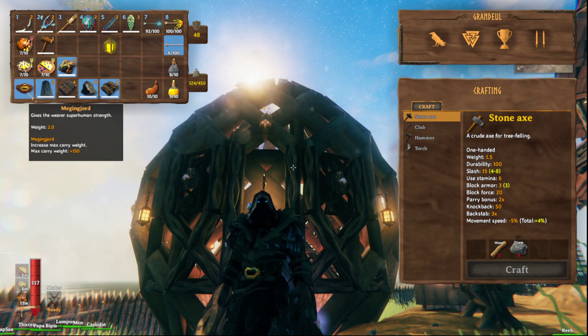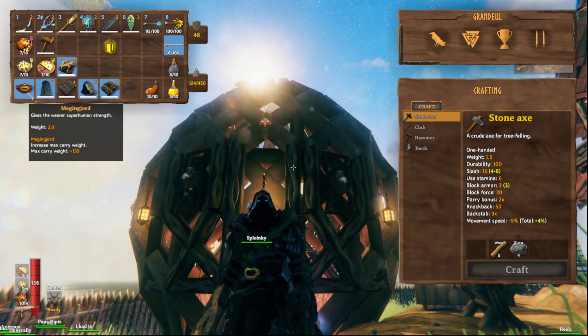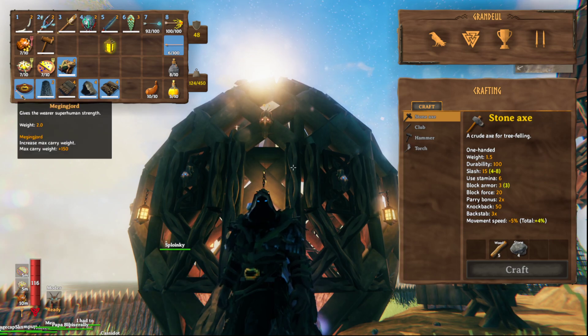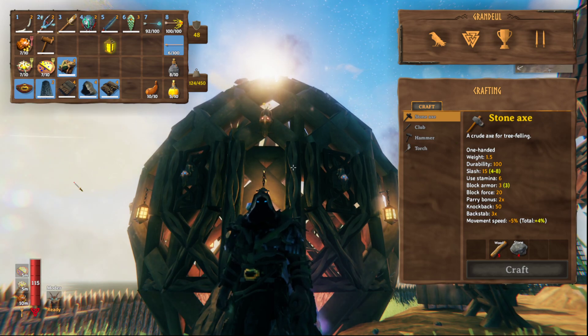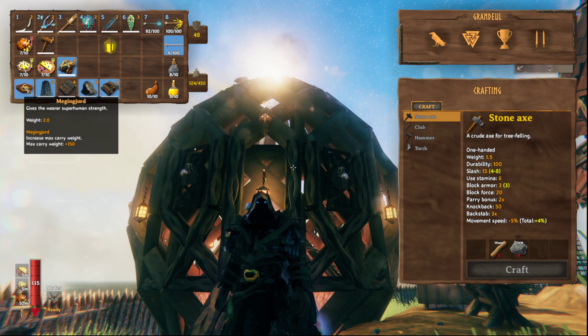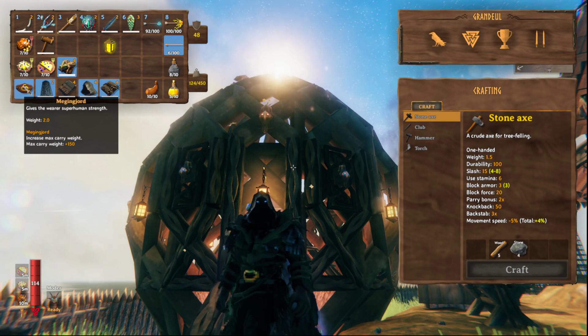The odd thing is we already have the Megingjord here, and that already increases the carry weight. My question is, why doesn't it also increase the slots that we get? It's already wicked expensive, it's already that wonderful priority item. Maybe this gets upgraded so that we have more slots to carry — perhaps in Hildur's quest or the Ashlands, who knows? Maybe it's something you get from either Bonemass or Moder, or even after the Queen is killed, because right now those three bosses — after you kill them — the trader doesn't unlock anything new.